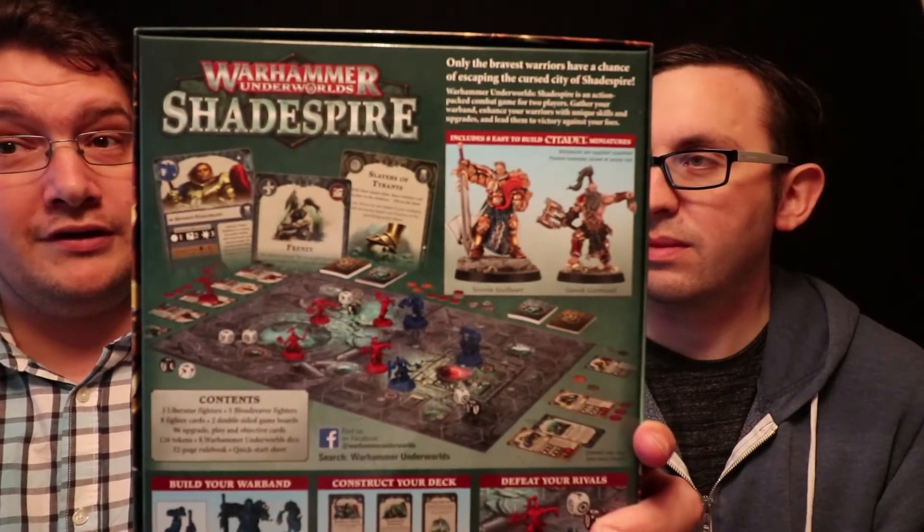The box we've got here is the starter set, so you get all the tokens, cards, boards and everything you need, as well as the first two warbands — the Khorne Blood Reavers and the Stormcast Liberators. You also get a deck of cards for each of those warbands plus some additional cards.